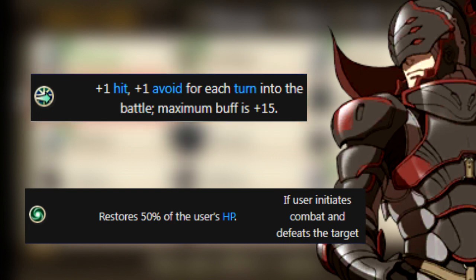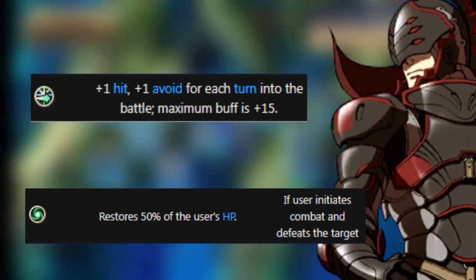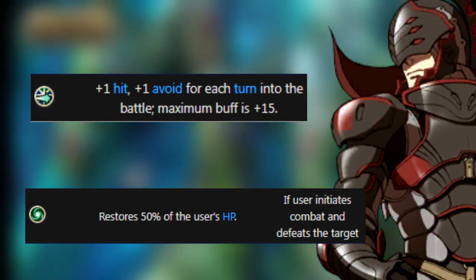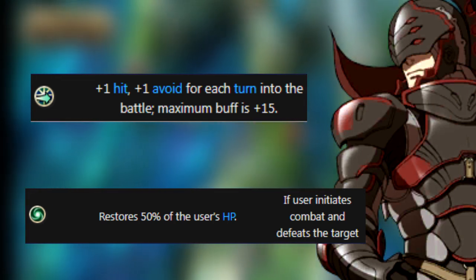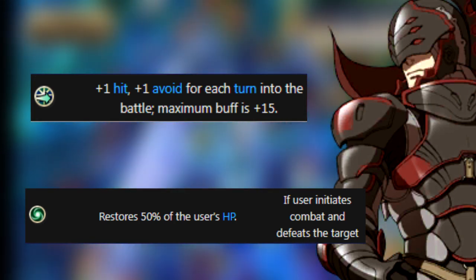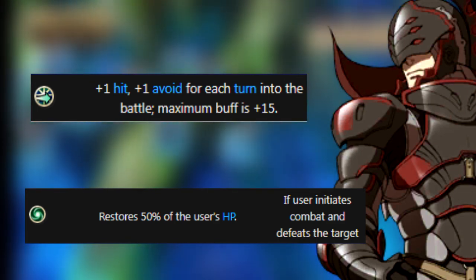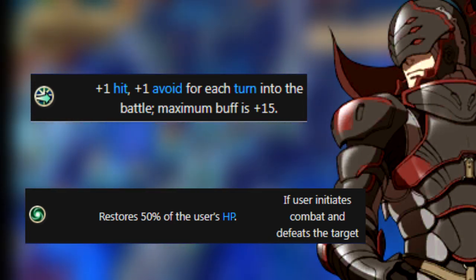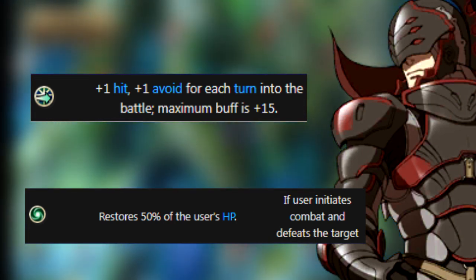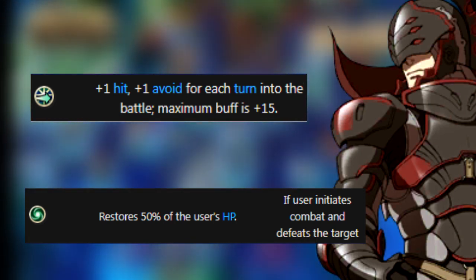Next is the Dark Knight, which tries to be a mixed attacker sporting swords and tomes. Despite Dark being in the title, it doesn't actually use Dark Magic, but at least you have 7 movement. The first skill is Slow Burn — from turn 1 you'll gain 1 hit and avoid every turn until turn 15, where you cap out at 15 hit and avoid, then it all goes away. This has some useful purposes such as longer battles like Apotheosis, but once turn 15 passes, this skill is useless — I'll put it in the situational tier. The second skill is Life Taker: if you attack during the player phase and defeat an enemy, you can restore your HP by 50%. That's really good, but you must kill an enemy to get this effect. Renewal is always guaranteed at 30%, but Life Taker has an opportunity cost and is a riskier option — it goes in the situational tier.